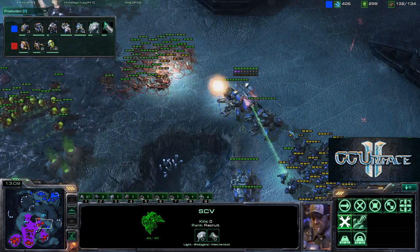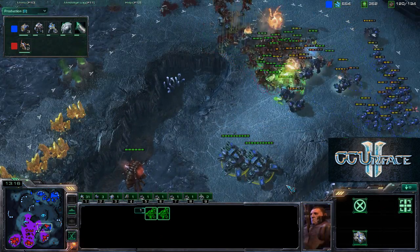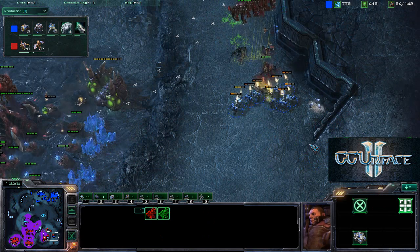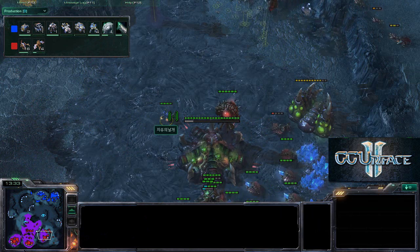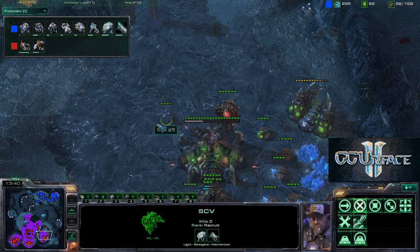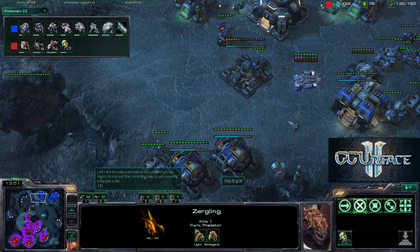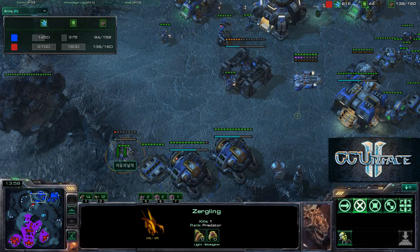The Siege Tanks are caught out of position and just sieging up — not ideal. There is a lot of fire hitting the Marines, who are desperately trying to run away. One Baneling kills off about seven Marines by itself. Neither player has unit upgrades yet but both are massing heavily. The Mutalisks come in again, taking down an SCV and forcing a Supply Depot cancel.